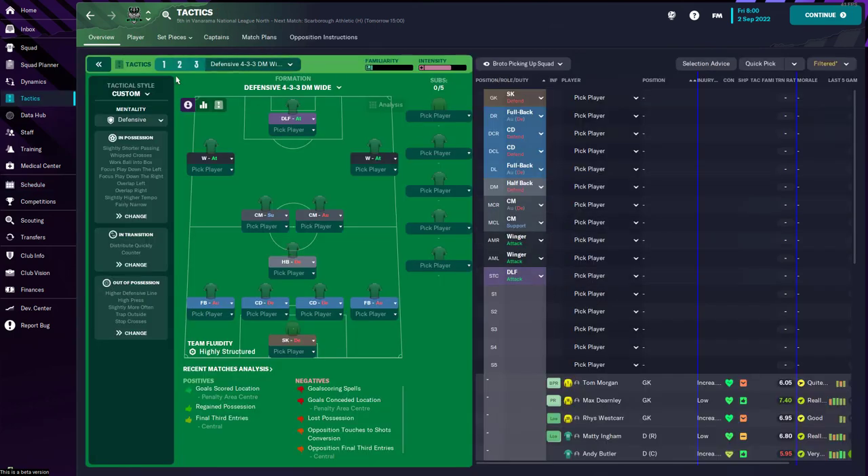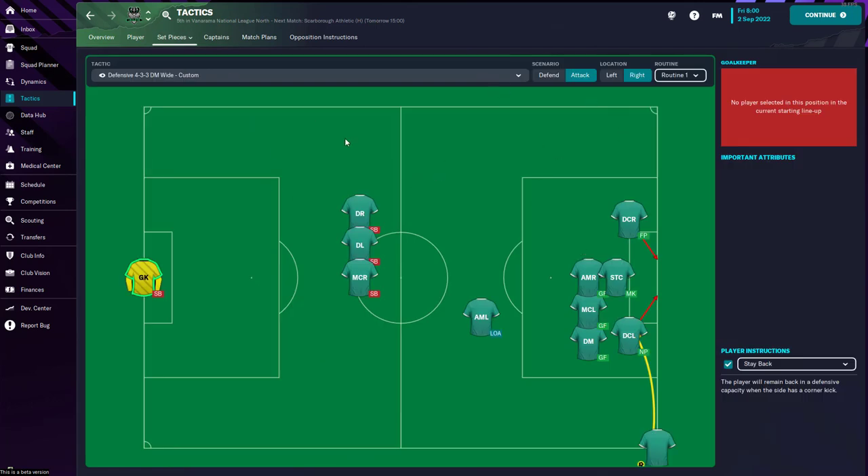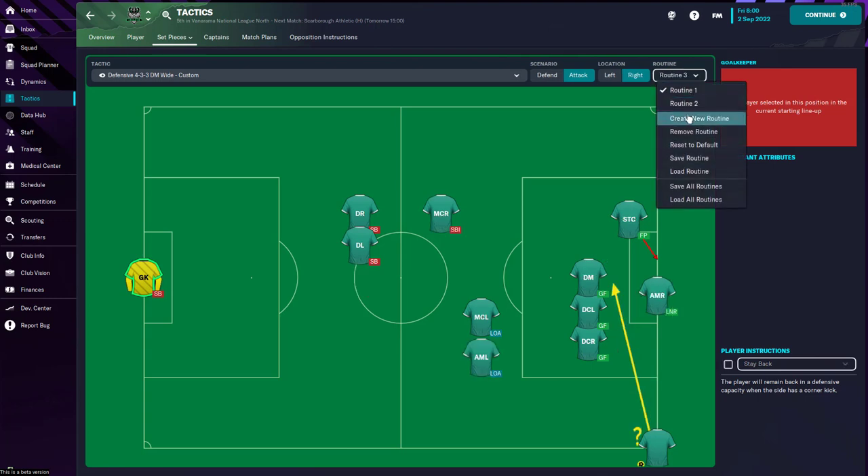For this set piece routine I'm going to go into my defensive tactic — I have the exact same tactic across balance, attacking and defending. Going into the defending tactic and then set pieces, in the corner routines I do have one corner setup set to near post. However, more often than not my players hardly get the header at the near post, so I often change it to far post or mixed crosses. My players are not the tallest or most dominant in the air, so we're going to create a short corner routine. I can go into routine two or create a brand new one in routine three.